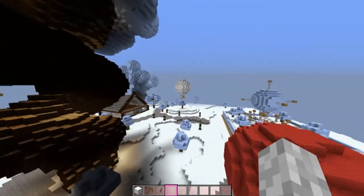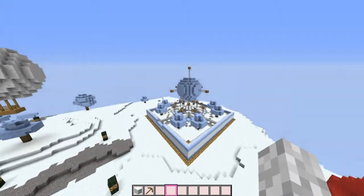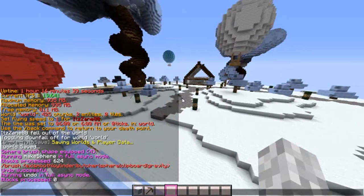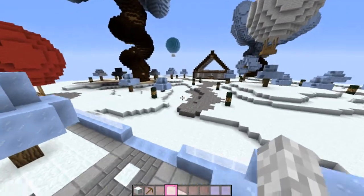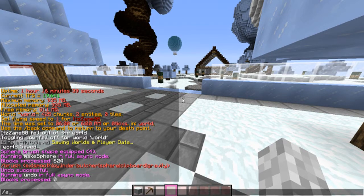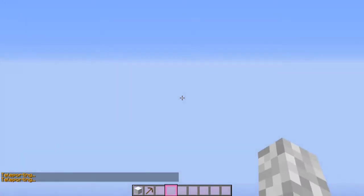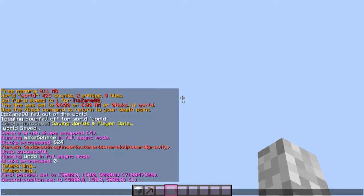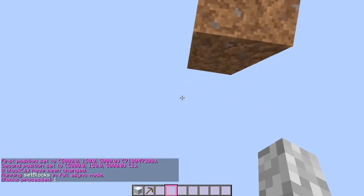Today we're going to work on a warp — a warp 1v1. We're at about 0,0 right now. We'll do slash TP to coordinates 5000, 150, 5000. Once we're there, we'll do pos1, pos2, and then slash set dirt just so we have a block to work with.